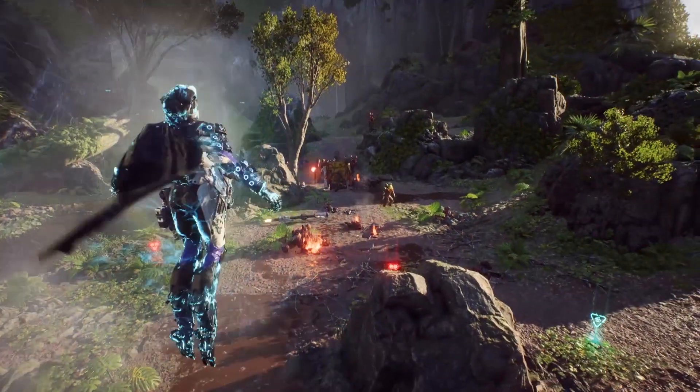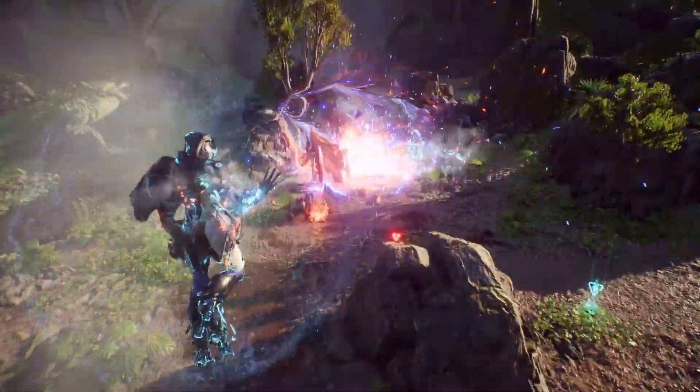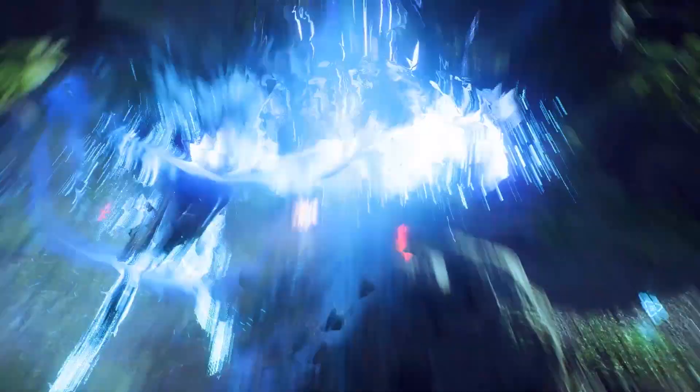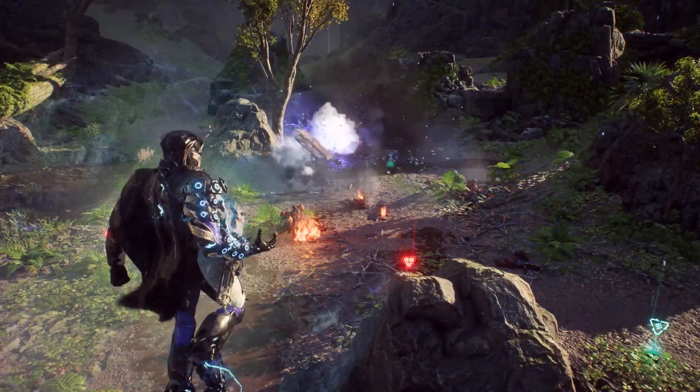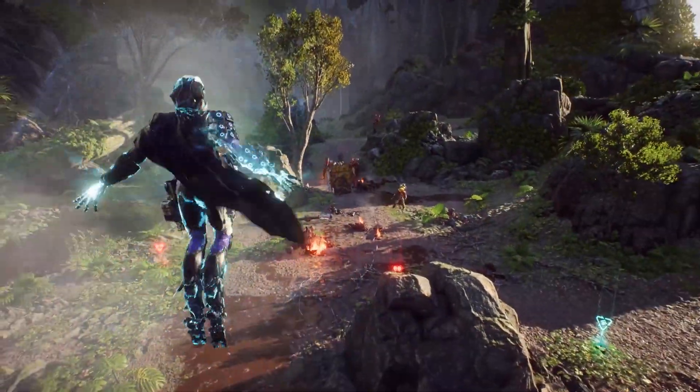Wrapping up our list, as always, is the Ultimate Ability, which for the Storm is titled Elemental Storm. During this Ultimate, the raw force of Anthem is manipulated, as the Storm emits successive blasts of frost, electricity, and fire, all coming to an end with a meteoric finale.